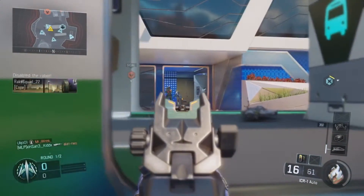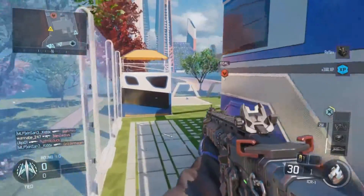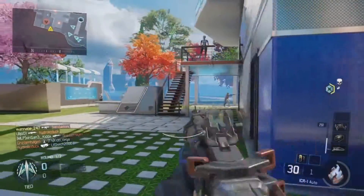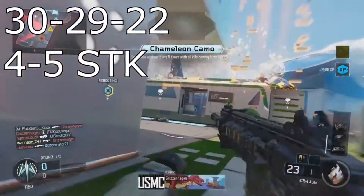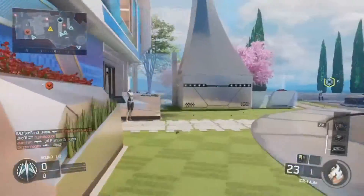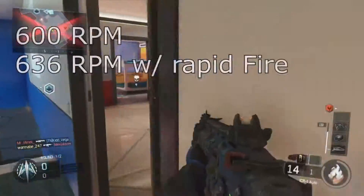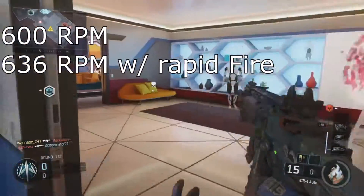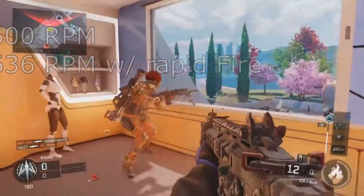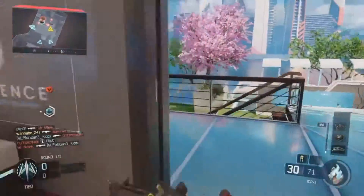Let's get started. The ICR-1 is a moderate recoil assault rifle with relatively low damage. Its damage profile is 30 at close ranges, 29 at mid distance, and 22 at longer ranges. This means it's going to kill in 4 or 5 shots. The rate of fire is 600 rounds per minute, or 636 rounds per minute with the rapid fire attachment. That is rather low firing.